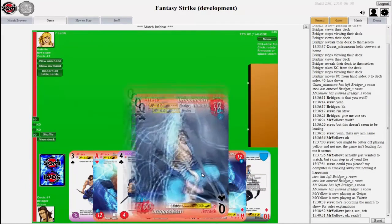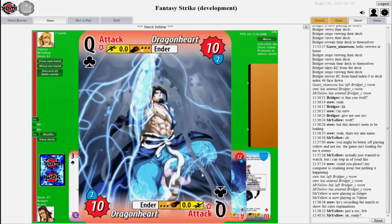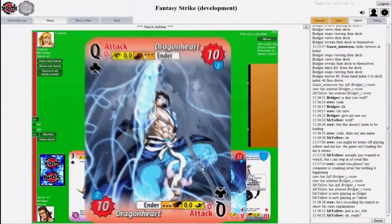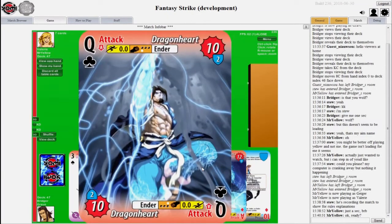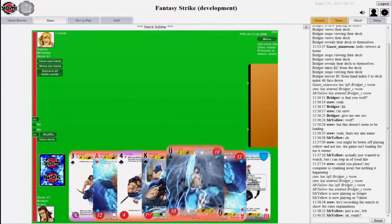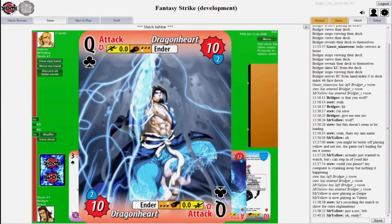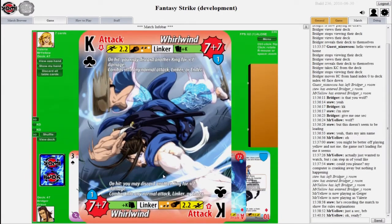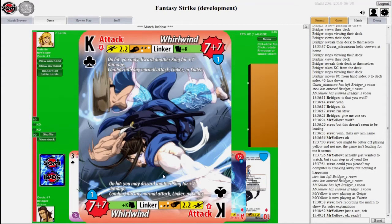The face cards are special attacks with very cool special artwork. The queens are extremely quick — basically the fastest attack in the game at speed zero — and they usually do block damage. The number in the little shield, the two just below the ten, means that even if the opponent blocks when you attack with this dragon heart, they still take two damage. So face cards are very powerful, and if you miss and the opponent blocks, you still get a little damage through.